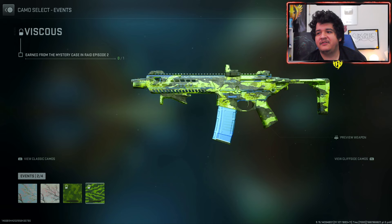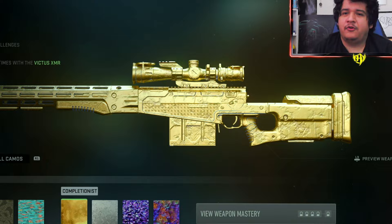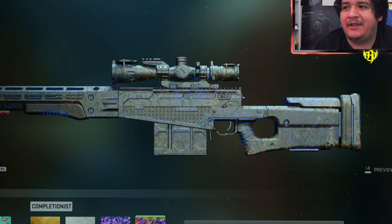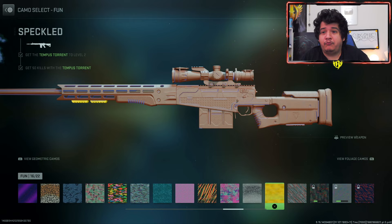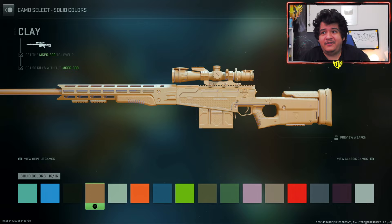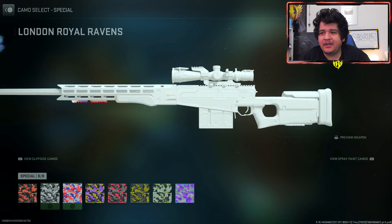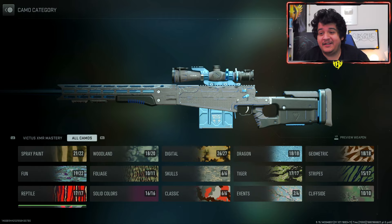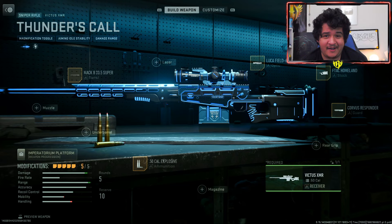Next up, the Victus XMR Thunder's Calling — here are the base camos, gold, platinum, polyatomic giving it a nice all-black and purple look, and Orion giving it a full dark look. The fun camos give an interesting brown look with the yellow camo, and with the solid color camos the gun looks really nice — the camo completely covers the gun. The CDL camos also give solid color options, so if you wanted a nice green with the Optic Texas camo you could do that. You can get some interesting combinations with this Victus XMR.